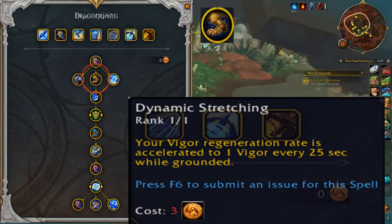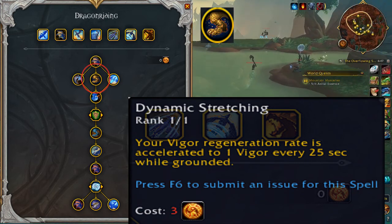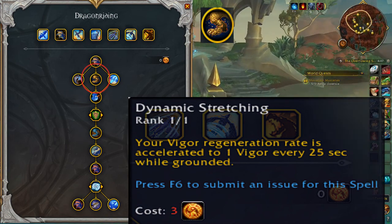Dynamic Stretching: your Vigor Regeneration Rate is accelerated to one Vigor every 25 seconds while grounded. Your Vigor recharges five seconds faster when you're on the ground.